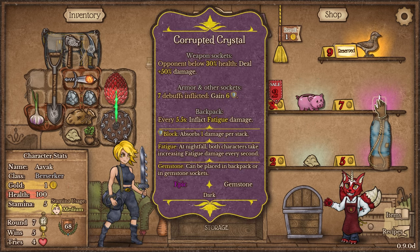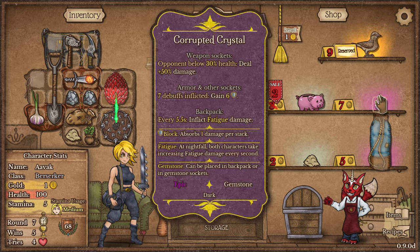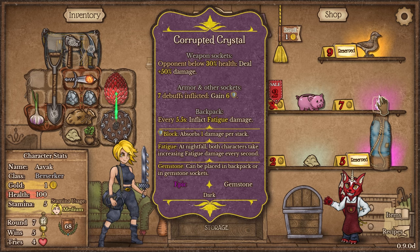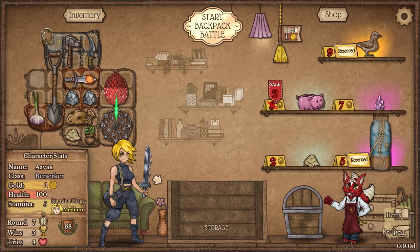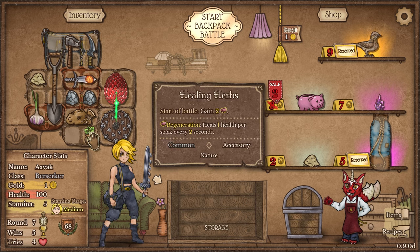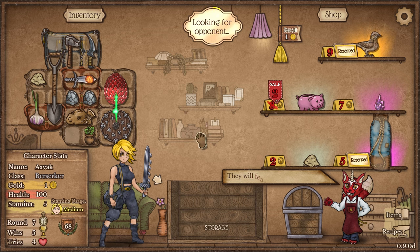We've also got a corrupted crystal: opponents below 30% health, this weapon will deal plus 50% damage. If put on armor, seven debuffs inflicted gain some block. We've got the piggy bank too, but I've got no good place to put it. The box of riches and the corrupted crystal are options. Let's just jump into the next fight — this is basically a two-trip plan because we're not going to be able to afford both in the same shop visit.